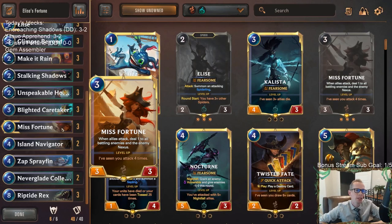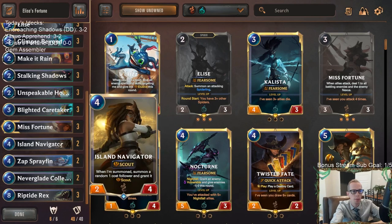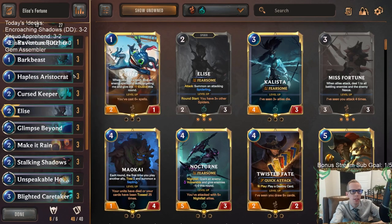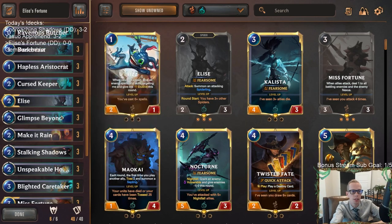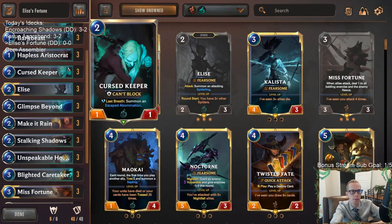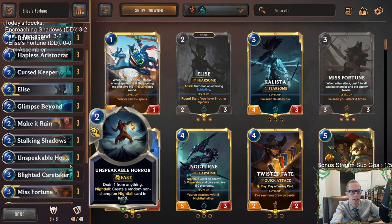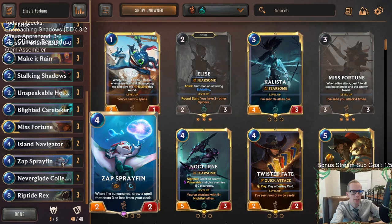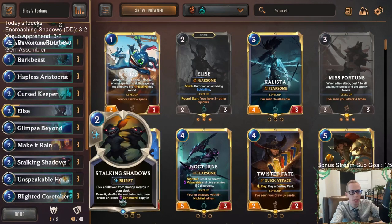Pairing Elise with Misfortune is a great start. Like, maybe we have Elise on turn two, play Misfortune on three, maybe they don't have a Fearsome thing to block — get a good attack in. We're probably not going to be leveling up Misfortune that much either, but we do have a couple of scouts with Island Navigators. We also have the really good Endure start — Bark Beast, Curse Keeper, Blighted Caretaker — awesome aggressive starts.